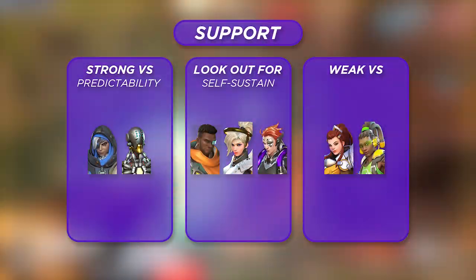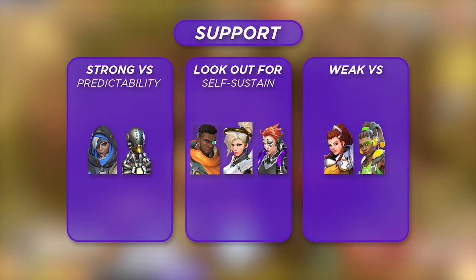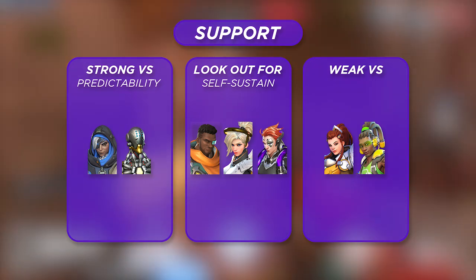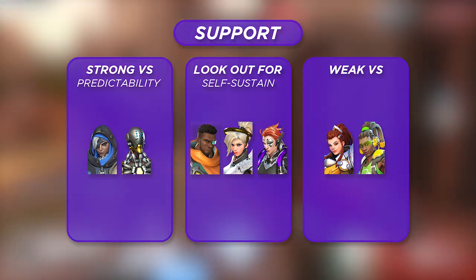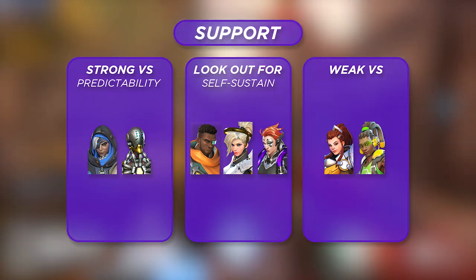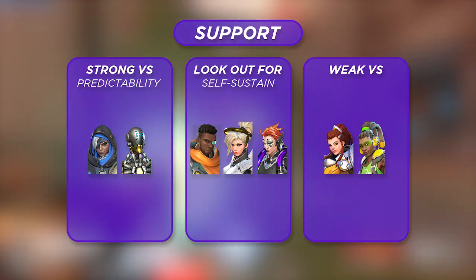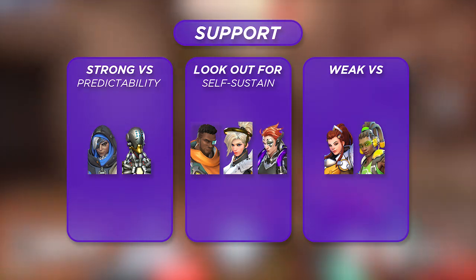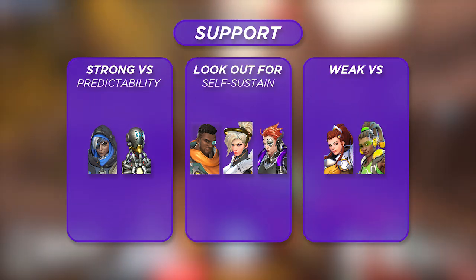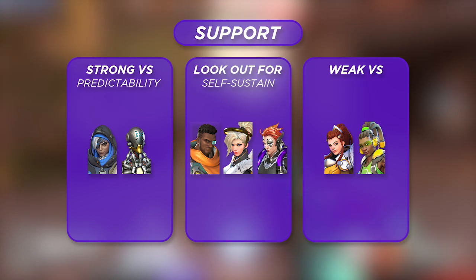Heroes that Sojourn will have to watch out for in the support lineup include Baptiste, Mercy, and Moira. While these heroes don't usually pose an active threat to Sojourn, they can self-sustain through her Railgun burst via abilities like Baptiste's Immortality Field, Moira's Fade, or Mercy just flying away with Guardian Angel. You'll often find yourself wasting time against these heroes, and with any burst hero it's about getting in and out quickly — you don't want to chase one of these heroes while the enemy DPS is doing more work than you.